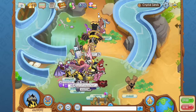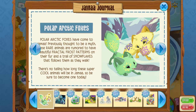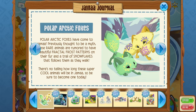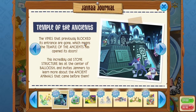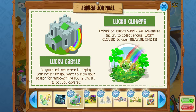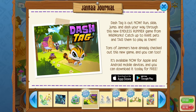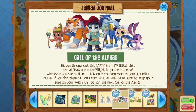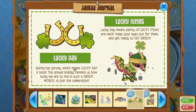So happy Thursday update video, which is the day. The polar arctic foxes are here, guys. And there is a temple of ancients. They removed the vines. Lucky clovers. The lucky castle is for sale. I love the lucky clovers thing. The dash tag, a new game on Animal Jam. New ancient armor that you can have. Lucky day and lucky items.